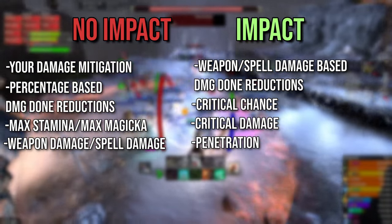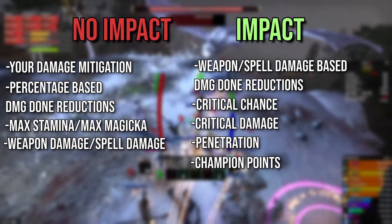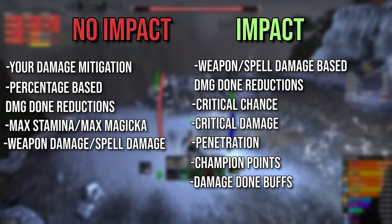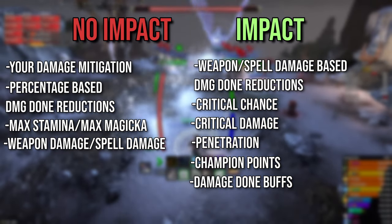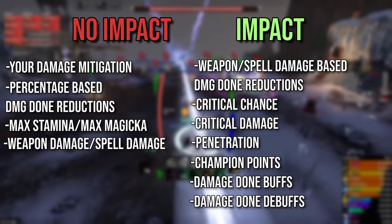The reflected damage can also be increased by certain champion points such as deadly aim, master at arms, fighting finesse or force of nature. It can also be increased by buffs such as minor and major slayer, minor and major berserk, and debuffs on the target such as minor and major vulnerability, touch of zen or inner beast.